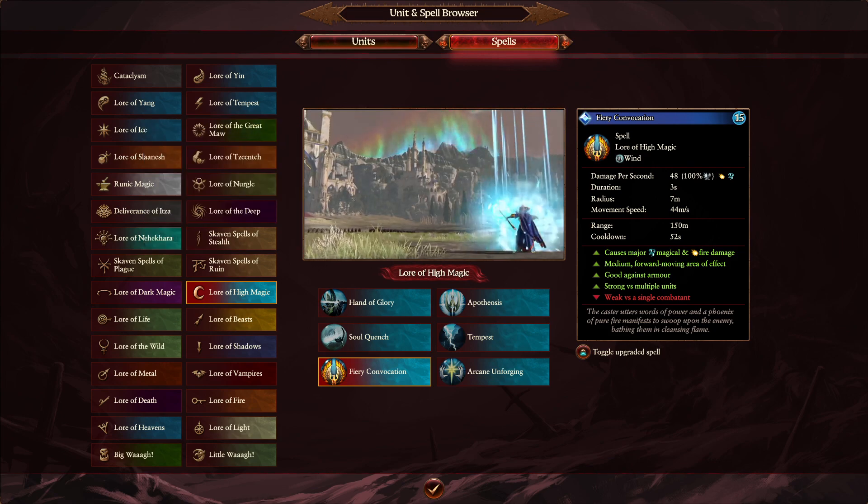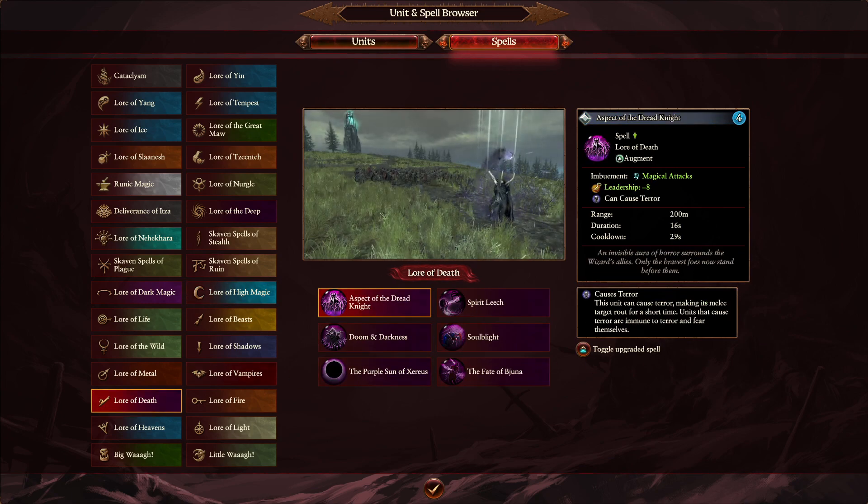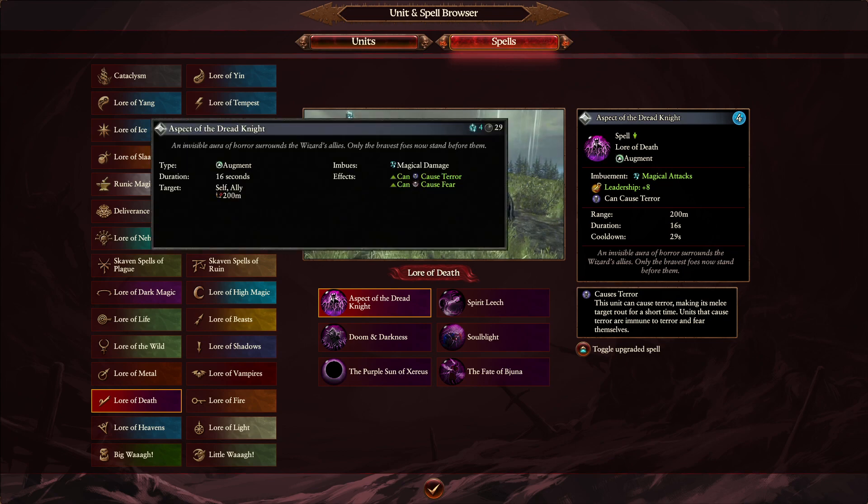That finishes off High Magic — lots of changes indeed. The Lore of Death is next. Starting with Aspect of the Dread Knight: a very minor but very nice change. It's going to be 16 seconds from both sides and 4 Winds of Magic. The nice thing in Warhammer 3 is that Aspect of the Dread Knight now gives leadership — fantastic. I love it. Aspect of the Dread Knight was already used — I don't think this makes it overpowered, just a nice little addition.